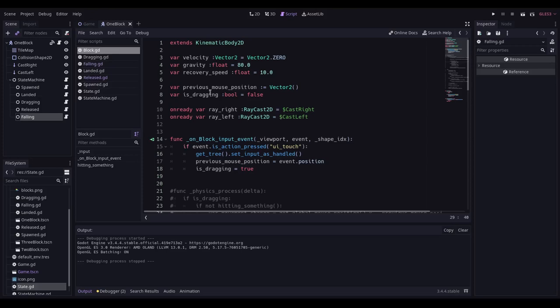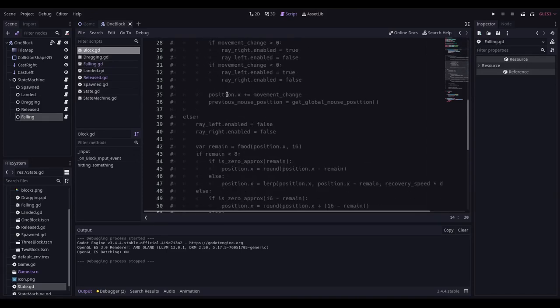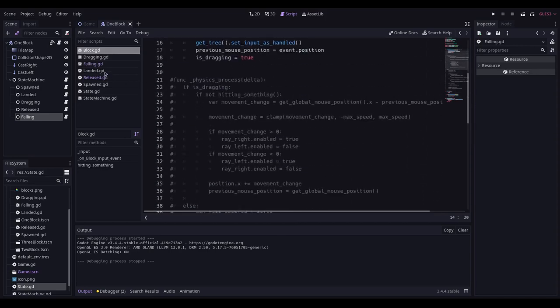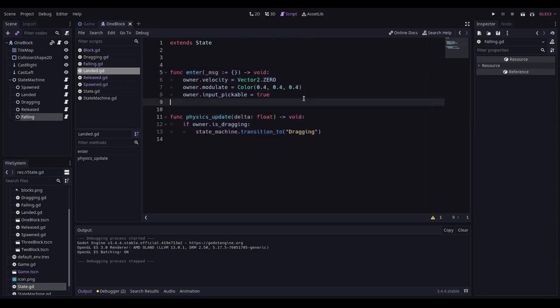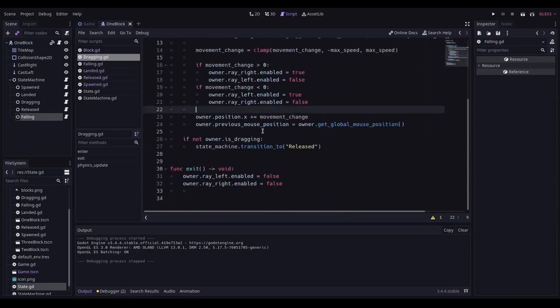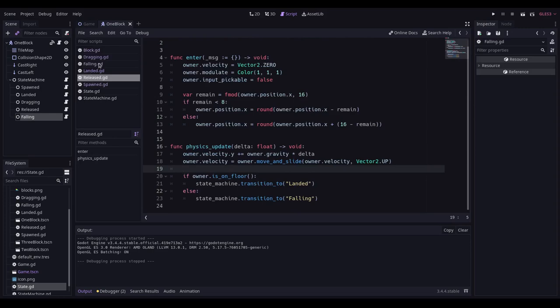I've spent a little time refactoring and decided to implement a state machine after all. I've moved the code that was doing everything into multiple states: a spawned state, a landed state, a dragging state, a released state for when you let go of the mouse, and a falling state.